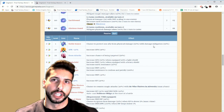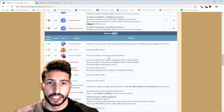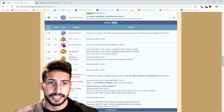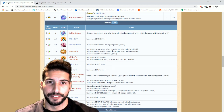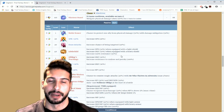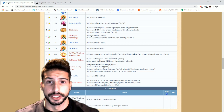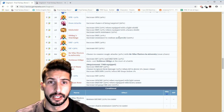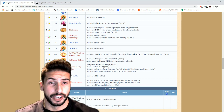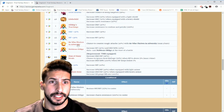Let's go over his passives. Noble Stance gives a chance to protect one ally from physical damage, so if he doesn't cover, he can jump in front of an attack. Increase SPR by 30%, Draw Attacks increases chance of being targeted by 50% — all you have to do is put Golem on him to increase targeting chance even more. Edel's Child increases SPR by 50% when equipped with a light shield, defense by 50% when equipped with a heavy shield, and earth resistance by 50%. Siblings Teaching increases defense by 20% and increases resistance to confuse and petrify, since you don't want your tank confused.